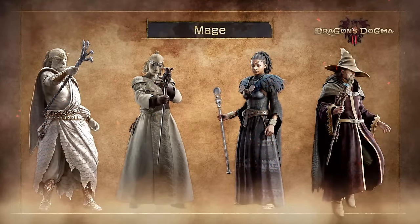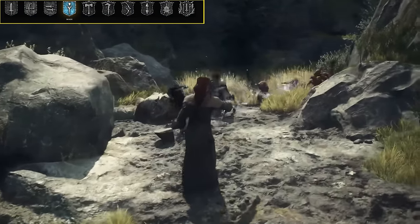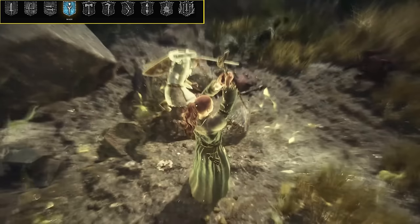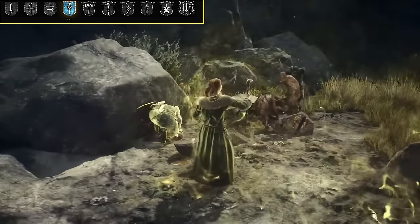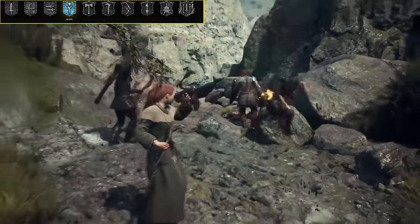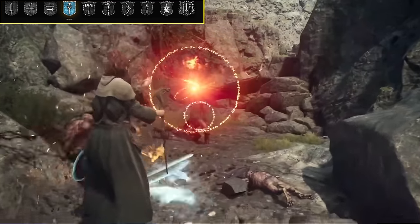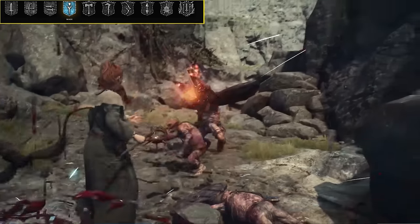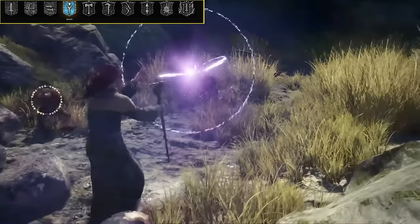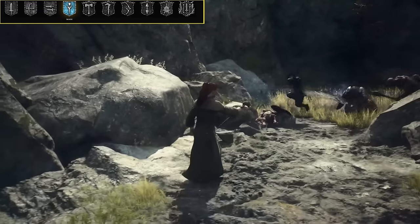Next is the Mage, which is kind of your all-magic-type caster. Unlike the Sorcerer, who specializes in offensive or destruction magic, the Mage uses all kinds of magic: support magic, healing magic, offensive magic, elemental magic — everything. Just a general all-rounder when it comes to magic. For that reason, you'll probably see a lot of people using at least one Mage pawn in their party, since there are tons of buffs, augments, support, and healing you can get from having a Mage around. Keep in mind you can give healing items to your pawns and craft them yourself, so you don't need a healer — but it is nice to have one for that extra protection and buffer.